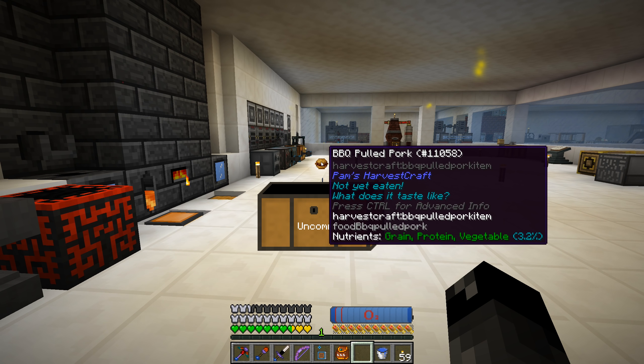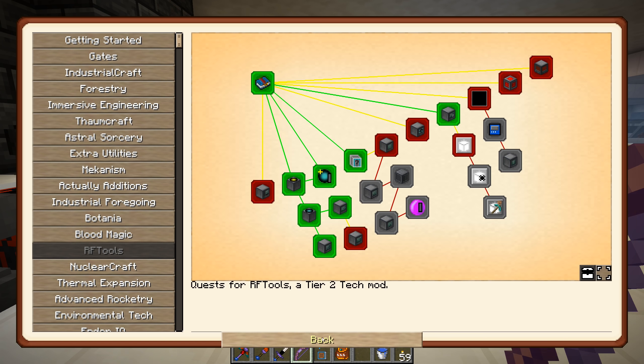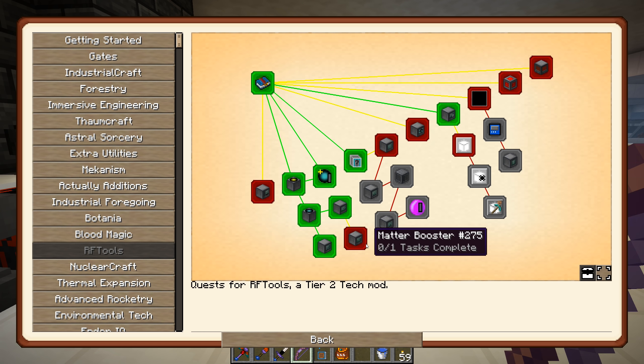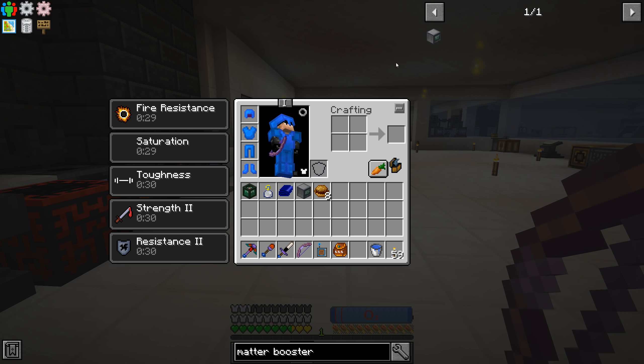Let's claim the bottom loot chest - we'll pop this one and get ourselves barbecue pulled pork, that also sounds pretty good! Moving on from that quest, we get ourselves a matter booster. What does this one do? The matter booster, when placed adjacent to a matter transmitter, allows it to spend extra RF to get you to your destination safely. With it, the matter receiver you're teleporting to can be completely out of power without you dying - okay, I'm not sure I knew about this one, that's kind of cool!